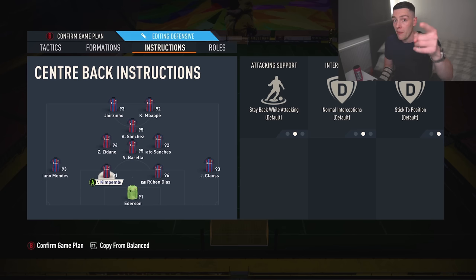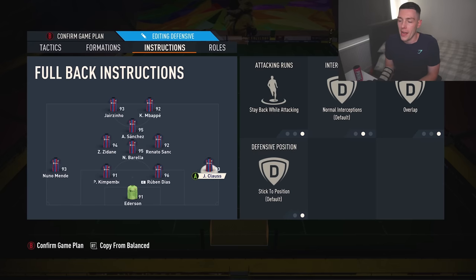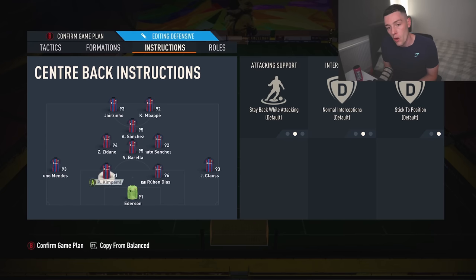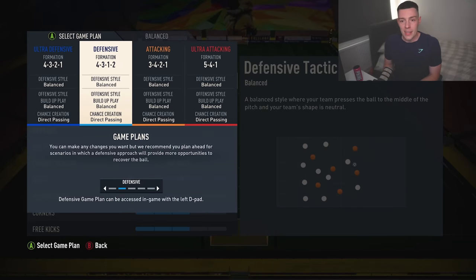Center backs — don't touch them. Goalkeeper: comes for crosses and sweeper keeper. Fullbacks: stay back while attacking and overlap. Again a narrow formation, so you do need the fullbacks to get forward. If you want to send both fullbacks forward, press up and left on the D-pad to send them forward, and up and right as well to hug the touchlines, which is amazing. So that is the second formation.